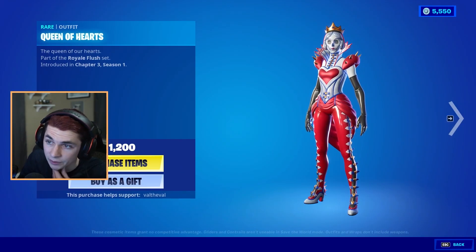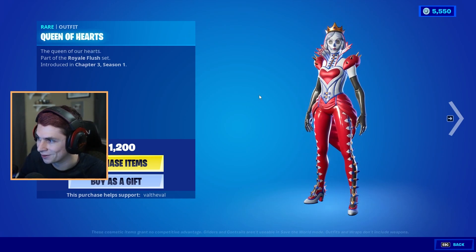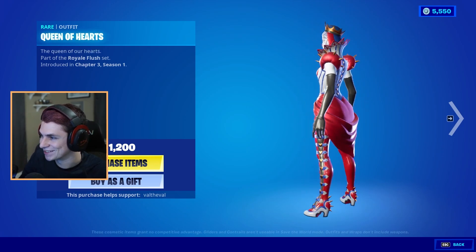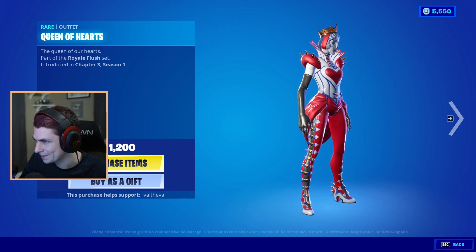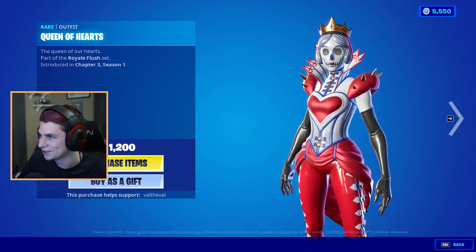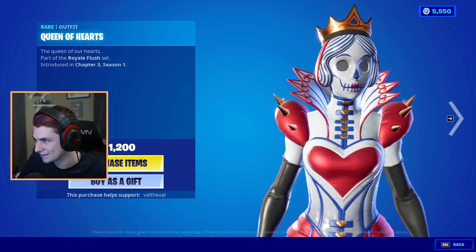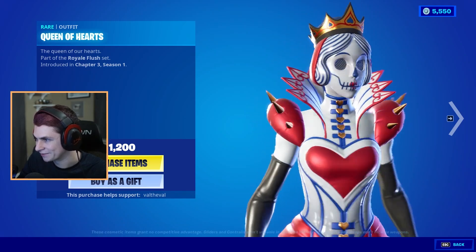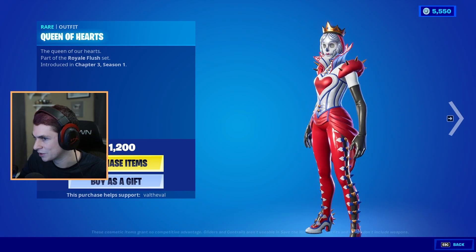Queen of Hearts — oh, she does come with a back bling. Part of the Royale Flush set: The Queen of Our Hearts. Oh my god, that looks sick. I love the spikes on her heels. That's actually so cool. She looks creepy, dude. She kind of gives me Coraline vibes with the eyes. That's like the stuff of nightmares. I really like it though — super clean, awesome color scheme.